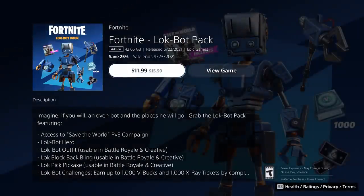Yes, right there - you can see it's actually 25% off, so there is a discount. I'm not sure why it couldn't list that in the actual in-game store. You can see what it includes: the Lock Bot hero, access to Save the World, the skin usable in both Save the World and Battle Royale, the back bling, the pickaxe, and the challenges for up to a thousand V-Bucks. Pretty sweet - that is the first sale.